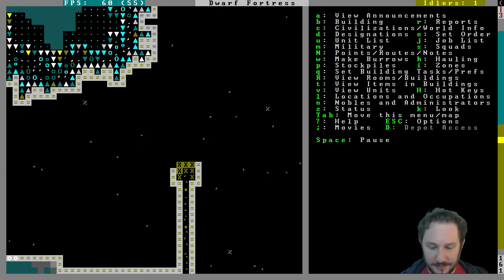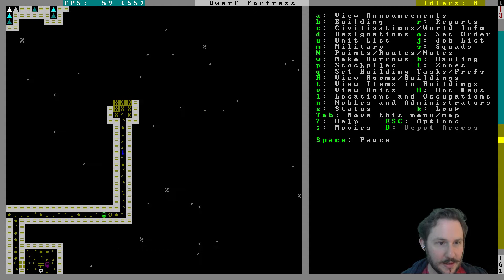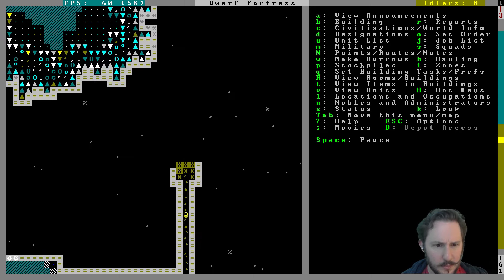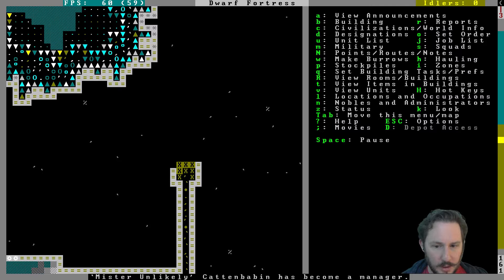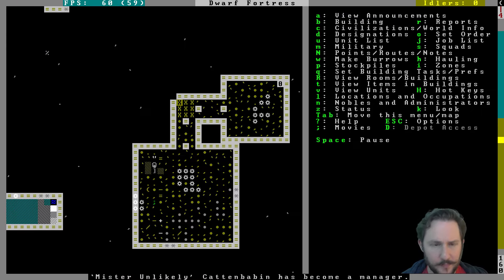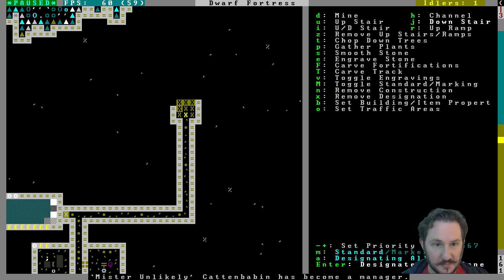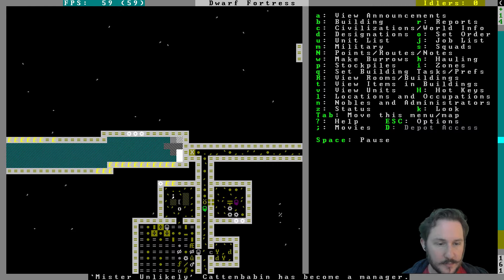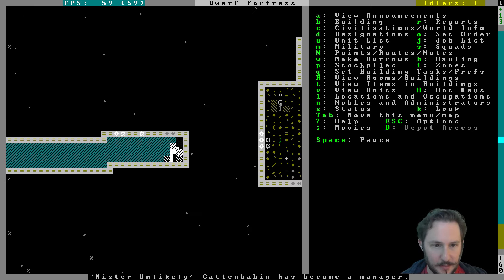The bedroom is all dug out, most of the stuff is dug out, which is great — very little mining left to do. Mr. Unlikely has become a manager, well that's great. Did I mess this up here? That's just a floor — I didn't put a stairway there. I can at least make it a downstairs.